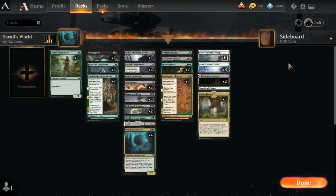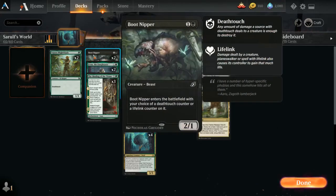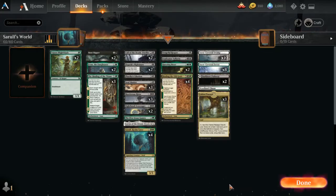We also have two Questing Beasts, two Nighthawk Scavengers, and Vengeful Reaper — that's a total of eight or nine creatures with deathtouch. We also have Binding of the Old Gods, which destroys any non-land permanent an opponent controls — that's super powerful, not limited to creatures. On its third chapter it gives creatures deathtouch. Boot Nipper can also come in with deathtouch or lifelink, so potentially eleven creatures with deathtouch.